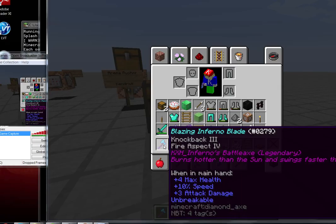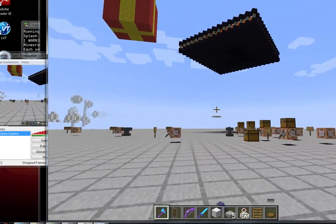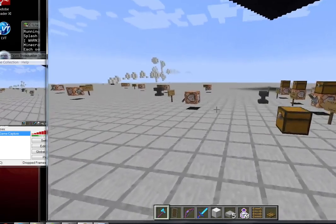Fire aspect 4, burns hotter than the sun, and swings faster than lightning. All legendary weapons are unbreakable. Attack damage is plus 3, so it becomes 4 attack damage. Speed plus 10, so 110% — it's half a speed potion. Speed 1 is 20%, speed 2 is 40%, but this is 10%. Max health increase plus 2, plus 4, so you have extra 2 hearts. There is no attack speed on this — therefore it can swing instantly. That's by purpose.